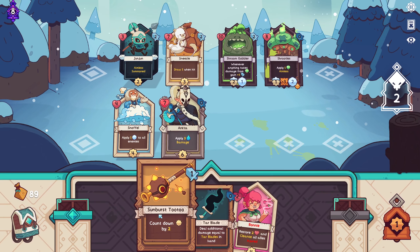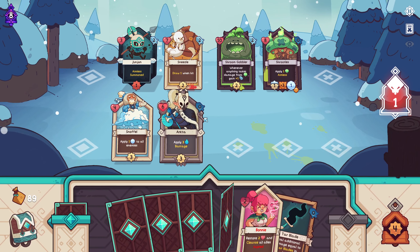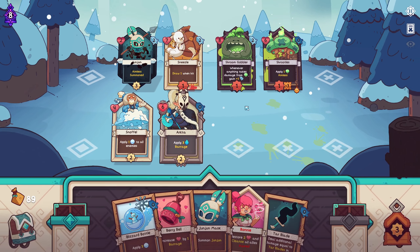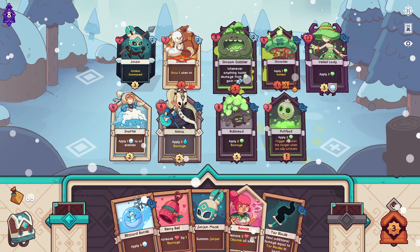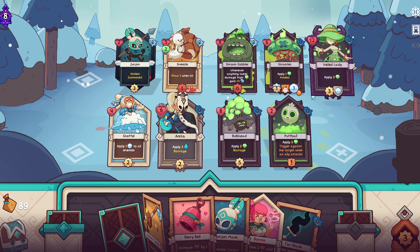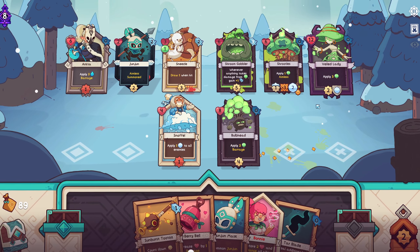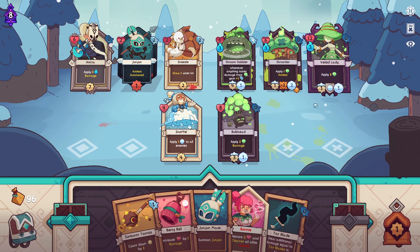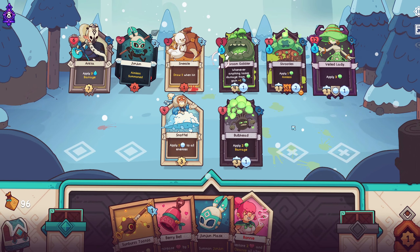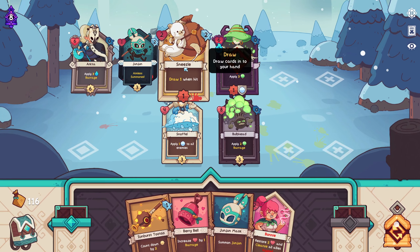I'll try to expedite this. We need to get past these guys somehow. Let's see if we can find some damage — I think it's time to focus the back line here. I'm not seeing other ways. I'll stop you. Good combo — this attack is okay with me.